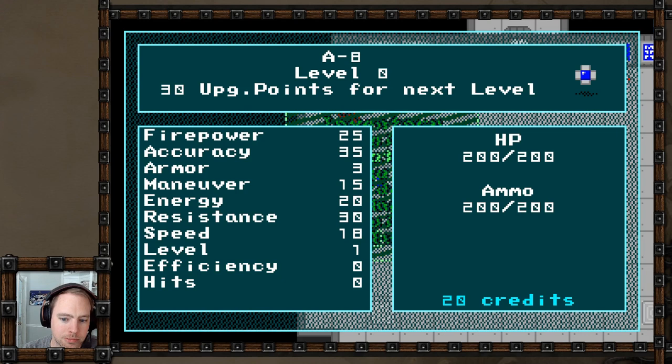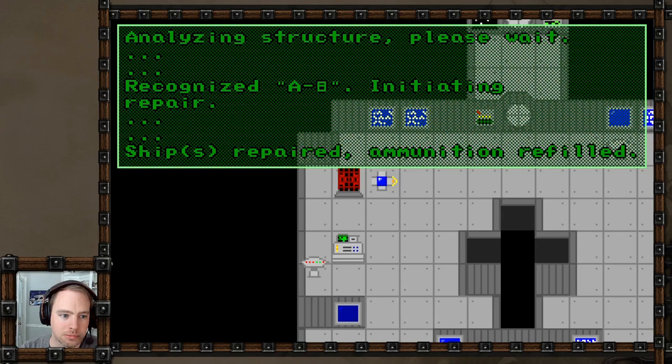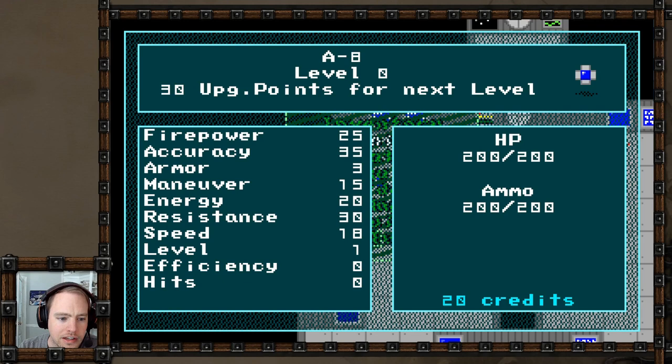Upgrade points instead of experience points. I had fun making this a non-medieval sort of thing even though I don't know much about sci-fi. What's this red thing? Analyzing structure - please wait. Recognized A8, initiating repair. Ships repaired. Ammunition refilled. One thing about the animation on this thing - this is an NPC spinning around in circles, but I made each facing direction a different frame of that animation, which is kind of fun. And ammunition is basically mana - that's kind of fun how that works.